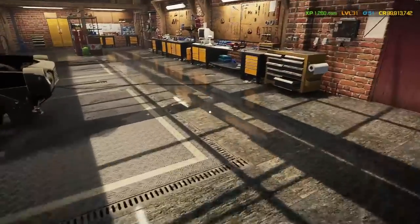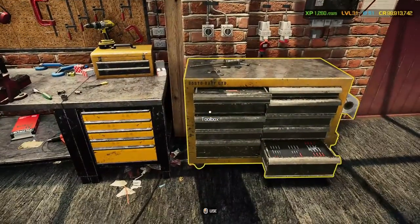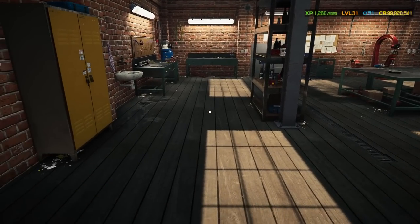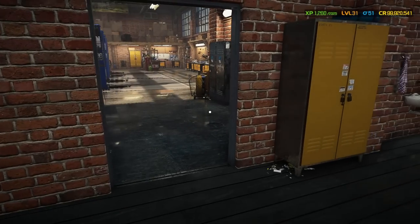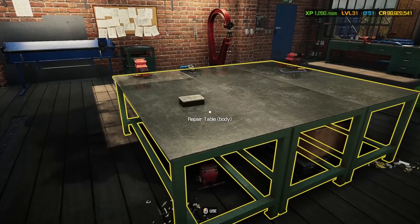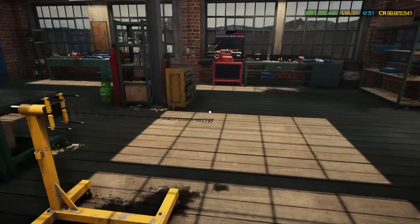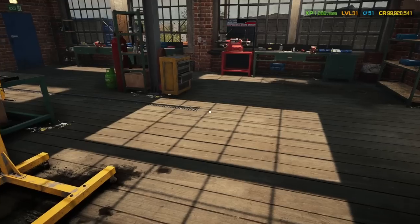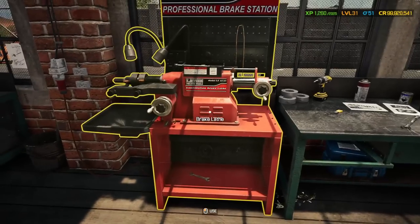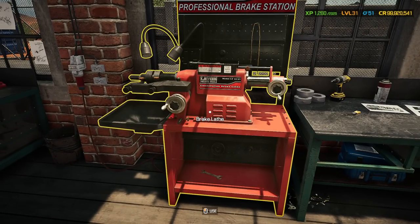Another way to make money is when you expand the garage — partially it's not really free because you have to buy the abilities to do it. Other ways to make money: if you're working for customers and they need body panels done, you can repair body panels which means you don't have to buy new parts — you just renovate them. The brake lathe is another way of saving yourself 100 quid every time you'd otherwise buy a brake disc.